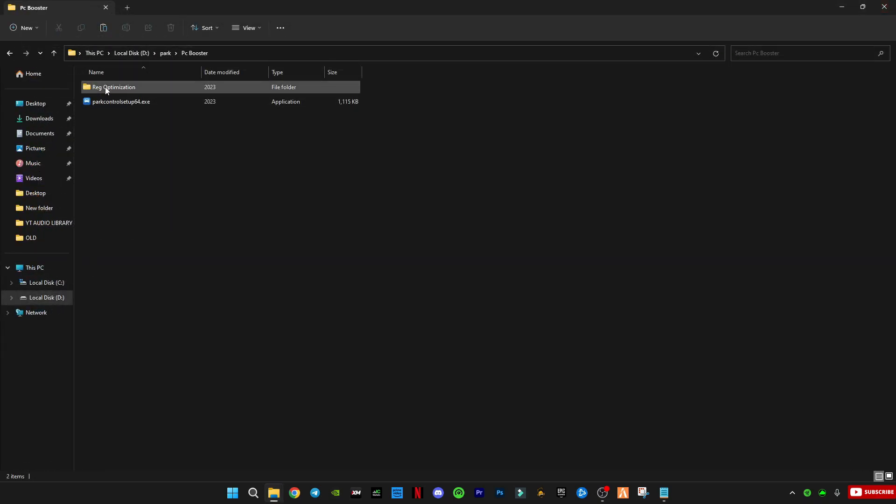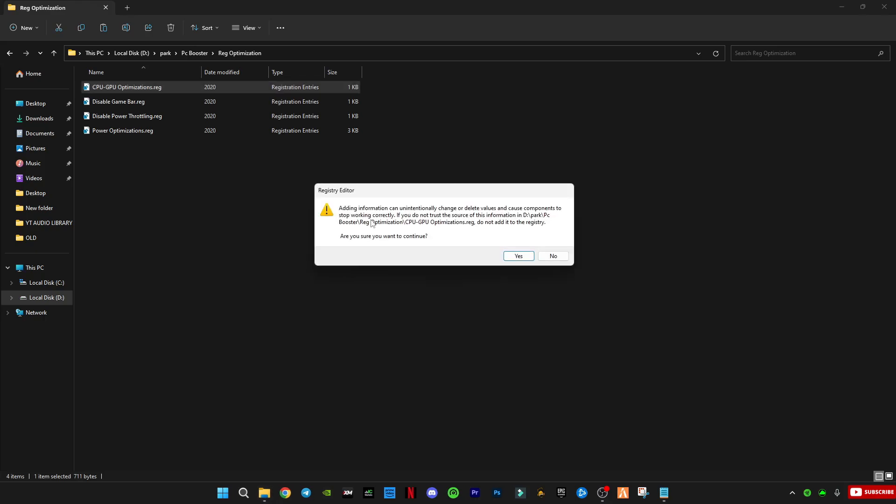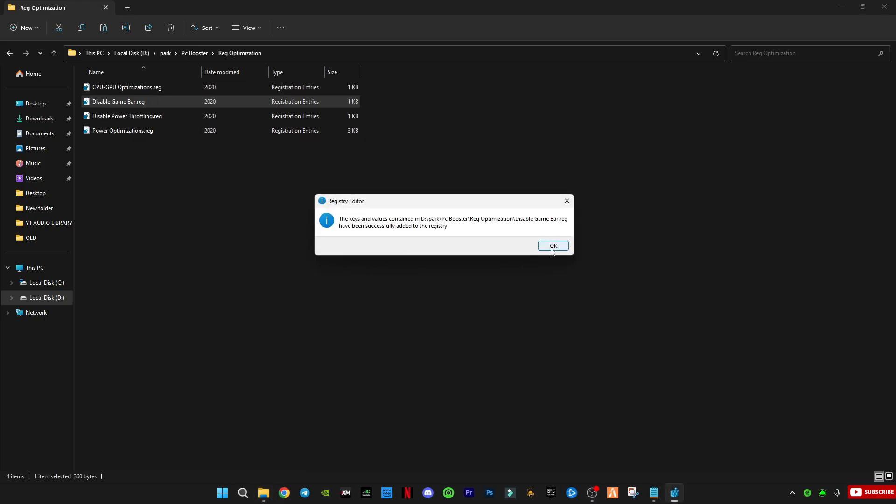Now, go to the Registry Optimizations folder and double-click each file to apply it. These files are 100% safe and I've tested them many times. They will help improve performance.